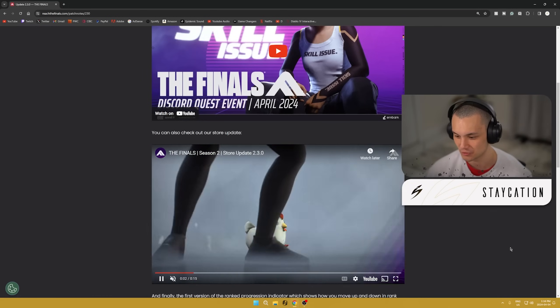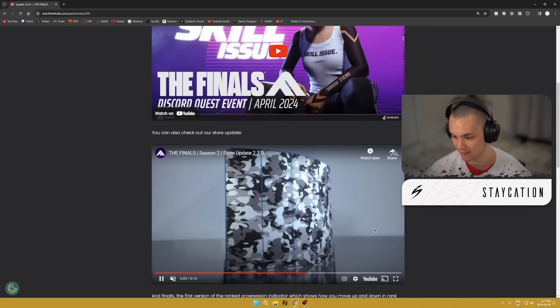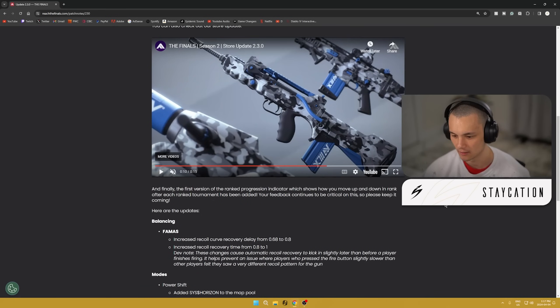We also got a store update. You get some new chicken emotes, which I'm pretty hyped about — who doesn't love chickens? They dropped some great weapon skins here; there's a FAMAS skin that looks incredible with the blue and grayed-out camo. There's also some new branding we're seeing on a lot of the cosmetics. We got some MOS, F-CAR, and Heal Beam skins as well.